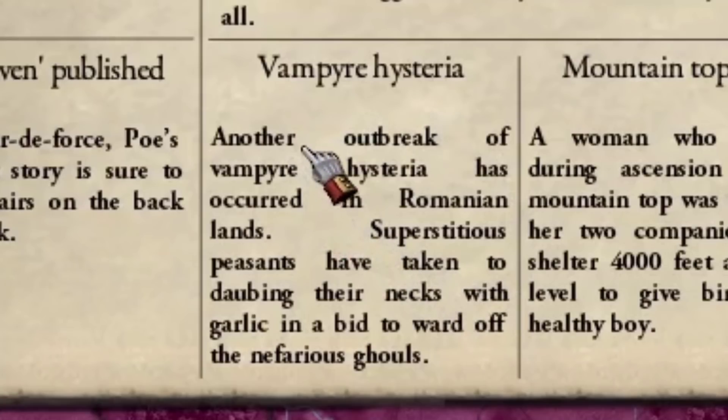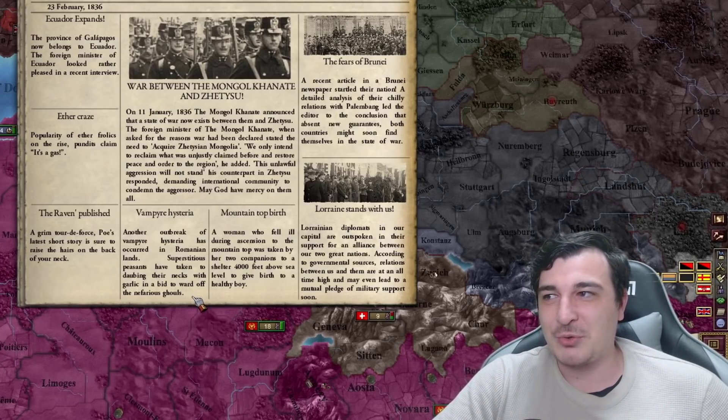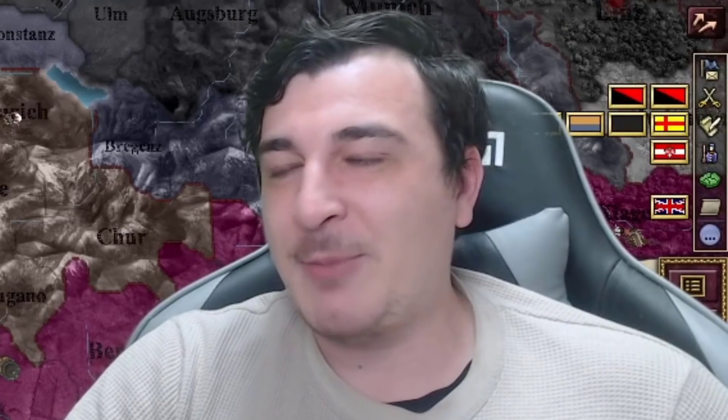Vampire hysteria! Another outbreak of vampire hysteria has occurred in Romanian lands. Superstitious peasants have taken to daubing their necks with garlic in a bid to ward off the nefarious ghouls. So, just another regular day in Romania then.